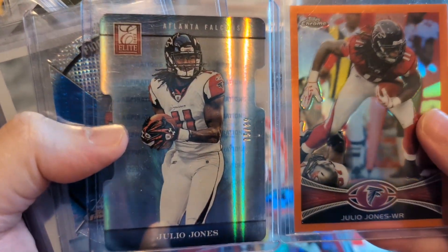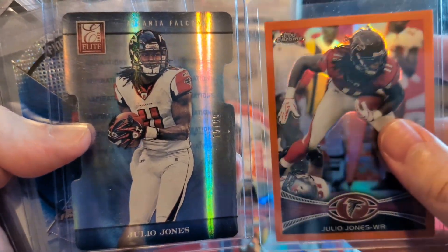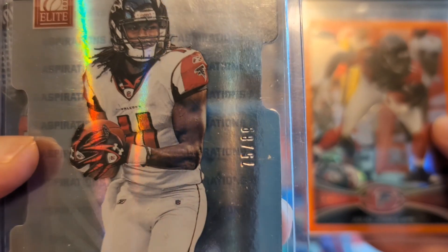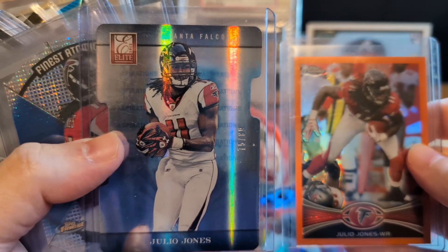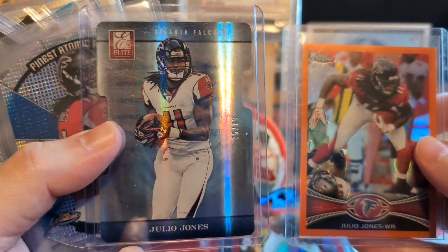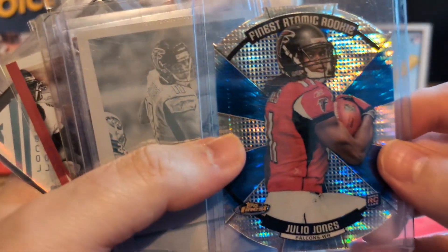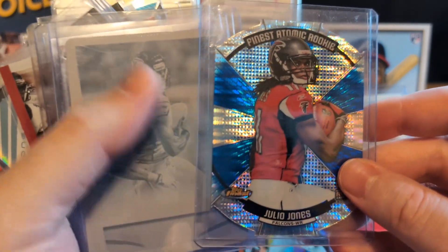Man, this is gonna be a lot of fun just putting these cards and organizing them. Orange refractor, and then we got Aspirations to 89 or 88 of Julio, 2012 Elite — beautiful card. Freaking Julio rookie minus Atomic rookie. Check out that — is that — oh my god, we got a printing plate in here!